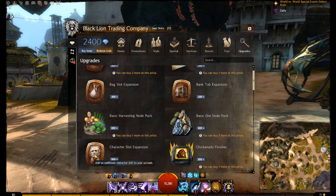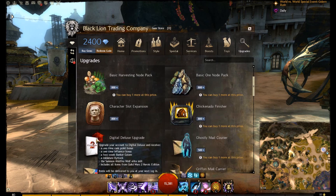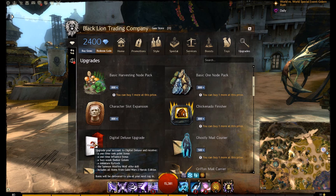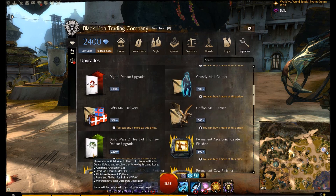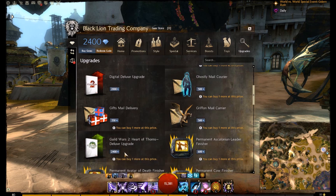We have the character slot expansion, which is what I was saving up for. With the Heart of Thorns deluxe version — the medium-tier option — you can see we get an additional character slot, a Heart of Thorns glider skin, a miniature Revenant Ritlock, a Revenant finisher for PvP and World vs World, and a Modremoth Bane guildhall decoration.